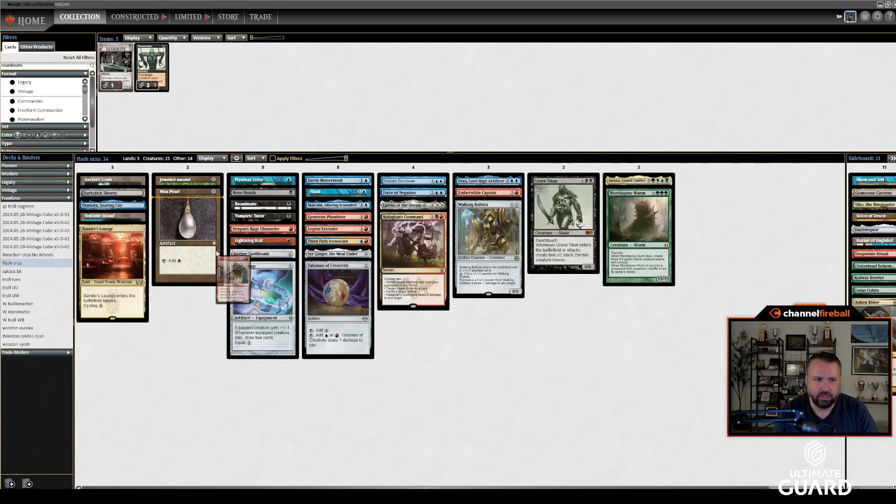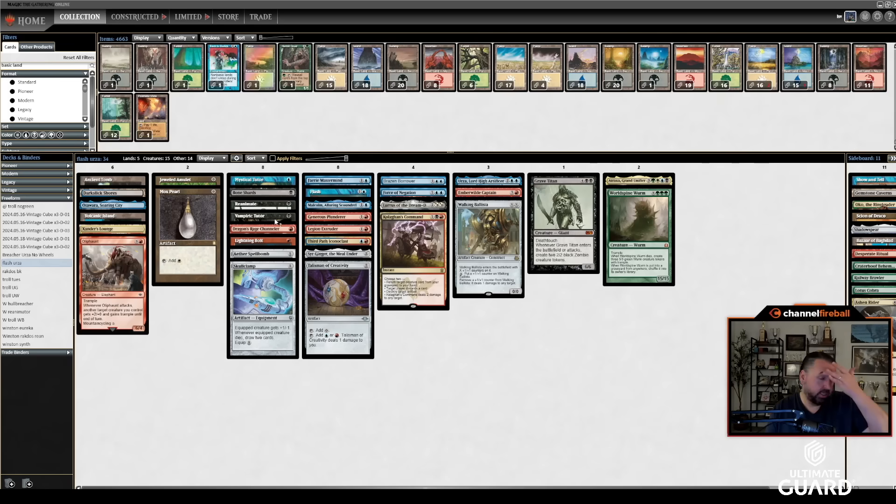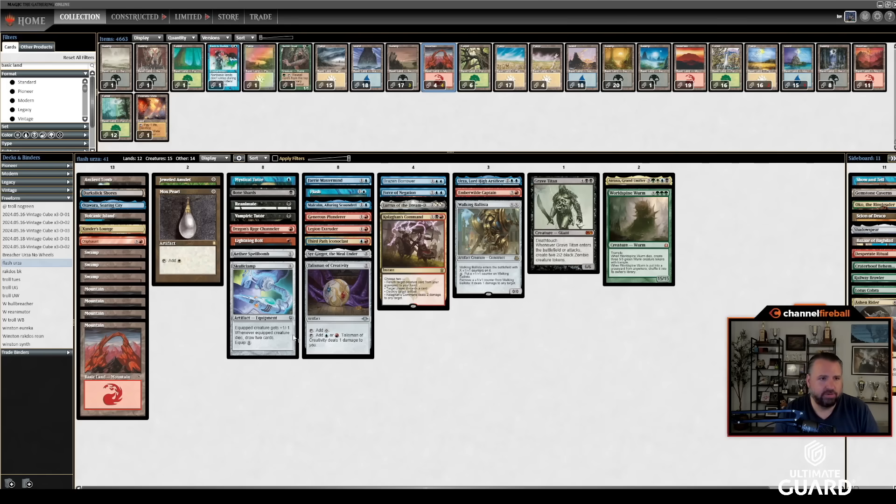Let's go by mana value. I need to cut about three cards — I want to play maybe 14 lands plus Mox Pearl, Oliphant, and Jeweled Amulet. Let's count: one, two, three, four, five, six black sources. Jeweled Amulet might not be what I want since it's not actually a land. Four, five, six, seven red sources. Two, three, four, five, six, seven blue plus the Talisman.